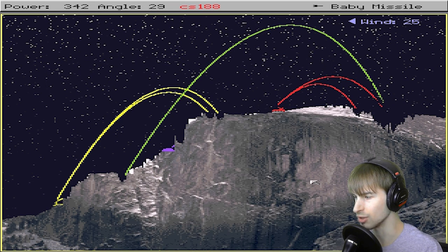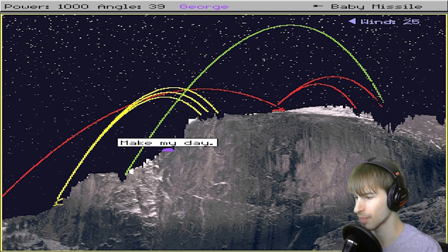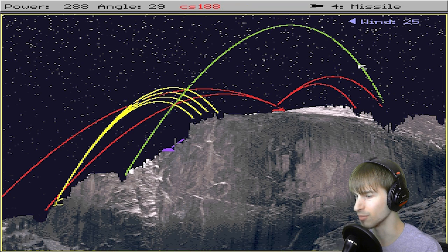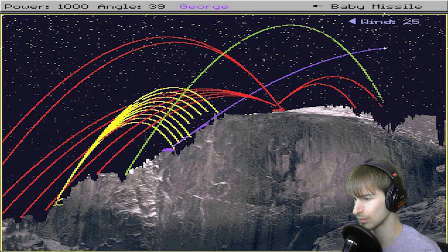I'm going to see if I can hit the yellow dude. Nope, that was off. I really want to try to use the big missile. Big missile has a much larger blast radius than the baby missile. So let's try this out. That wasn't much of a blast radius. I wonder if there's probably some setting I have to alter. I remember the big missile was like, boom — it was a big missile. Sometimes the AI players are just that bad.